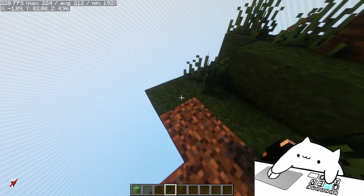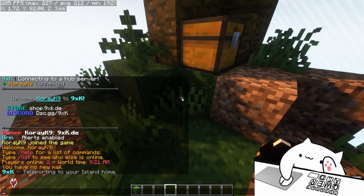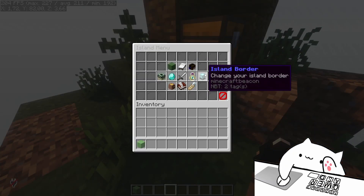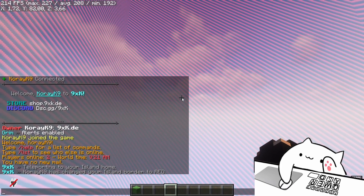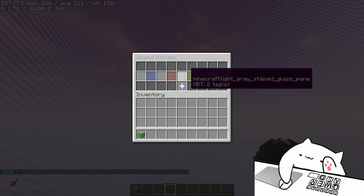So this will be your island if you choose one — you can go into the menu and maybe change the border to red if you like that. It looks kind of menacing to be honest.